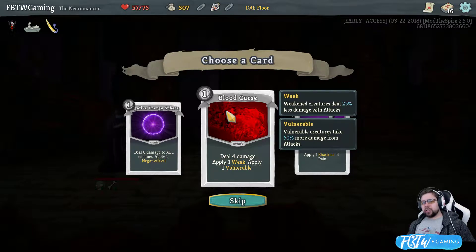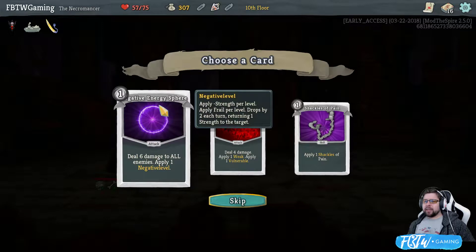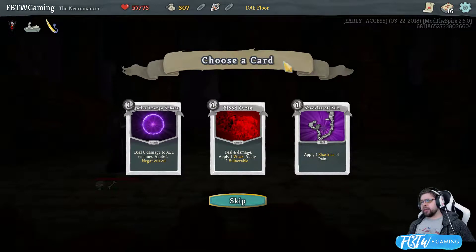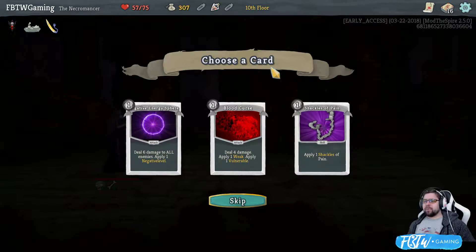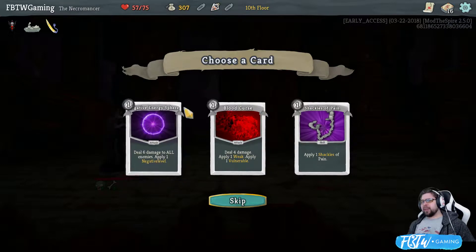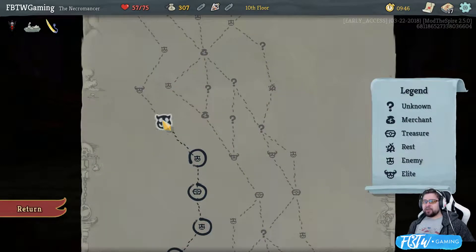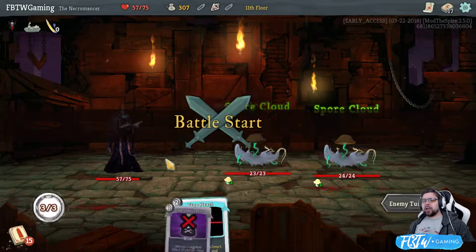Blood curse. Deals 4 damage. Apply 1 weak. Apply 1 vulnerability. Could be good. Applies 6 damage and 1 negative level to everybody. Sounds really good. Applies 1 shackle of pain. All damage taken to you is also applied to the enemy. It sounds fun. But I think I'm gonna go 6 damage to everybody, so I have some AoE-like ability. Yeah, I'm 100% okay with this.